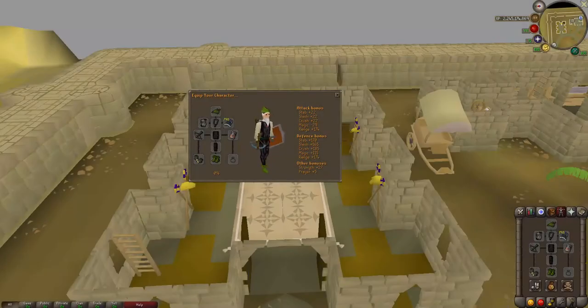For the gear setup, this is going to be the welfare gear — probably the lowest gear you're going to want to take. You can exchange the ranger boots and Robin Hood hat for an archer's helm and dragon boots. You can use whatever bolts you want — ruby bolts, onyx bolts, or dragon bolts E. I use dragon bolts E but it really doesn't matter. We have black d'hide with the rune crossbow.